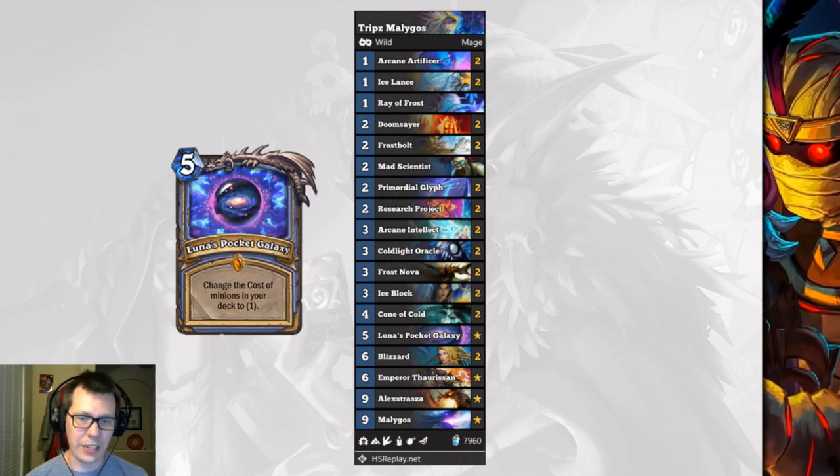A mage deck that actually directly takes advantage of the Luna's Pocket Galaxy buff is Trips' Malygos Mage. Now we can get our Alexstrasza, Malygos, and Emperor Thaurissan at one mana two turns earlier, making this a much more powerful deck than it previously was — and maybe a deck that's going to break into the meta, which is currently on the fringe.